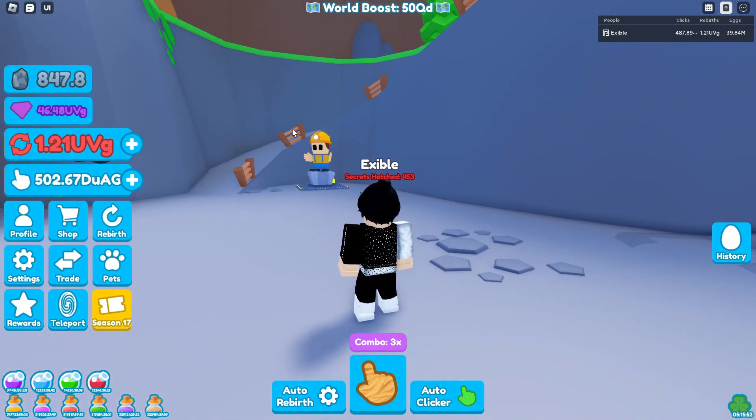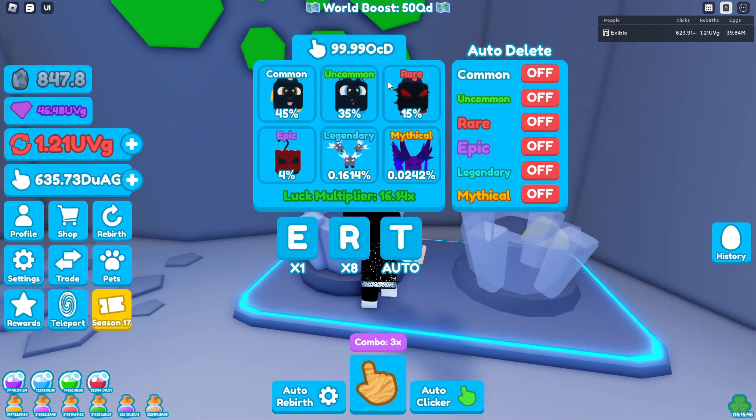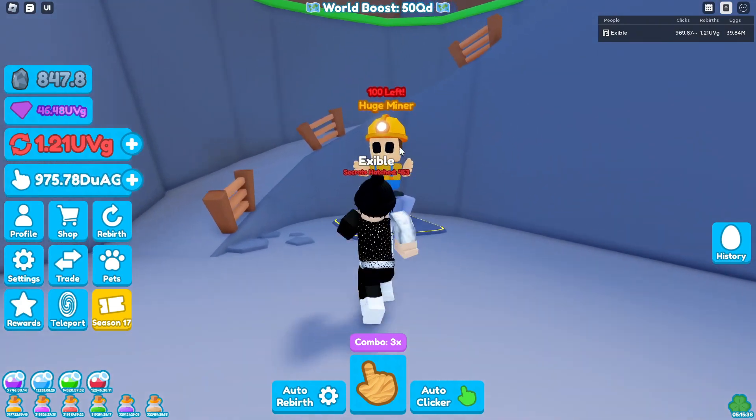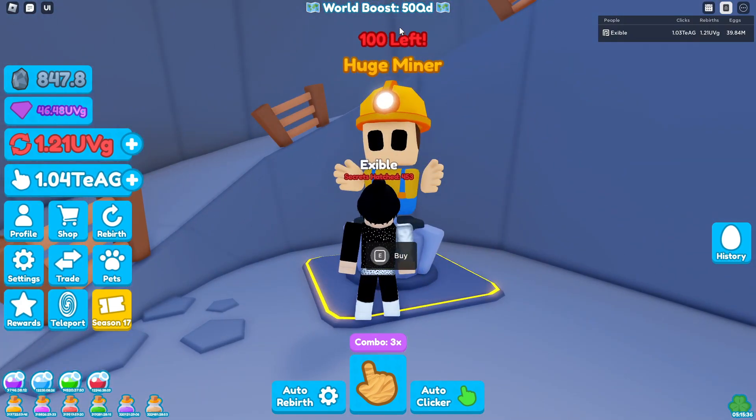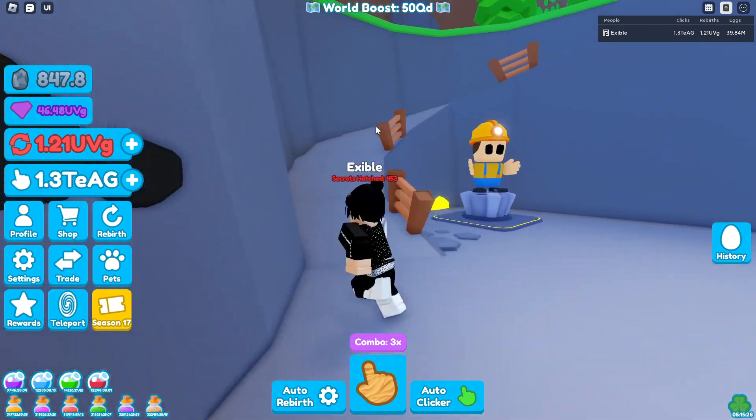After you get here, you'll be met with an egg over here to your right and a guy — this little builder — to your left. To your right you can see that this egg can actually be hatched with clicks, so there is no new currency needed to hatch the egg. However, if we go up here, you can see there are 100 Huge Miners left — click E and buy — and you need 500,000 rocks to get one.